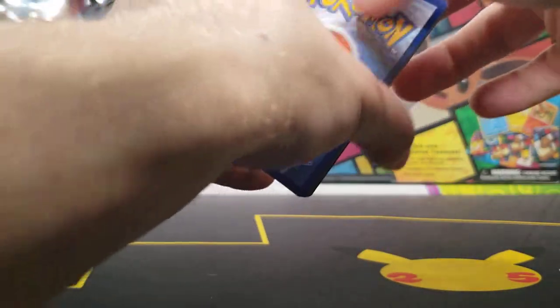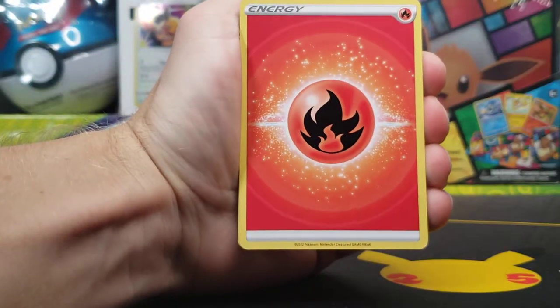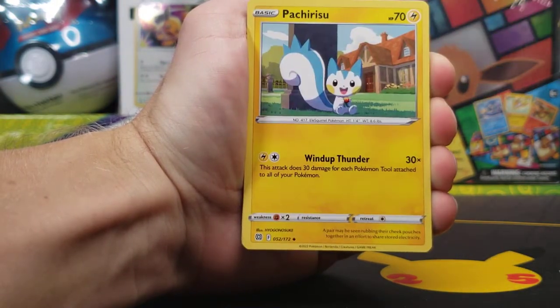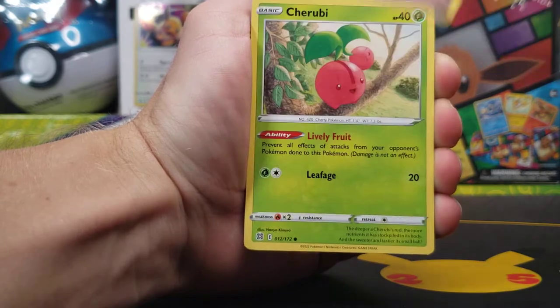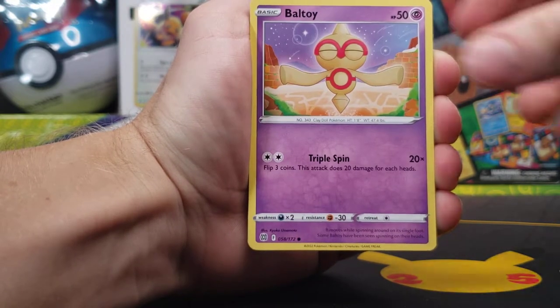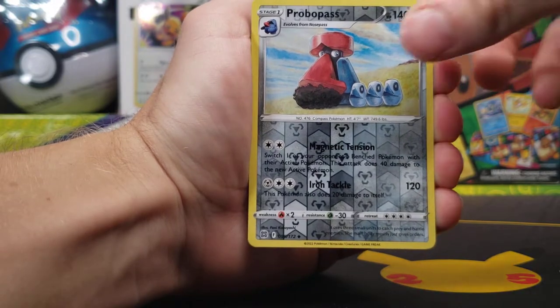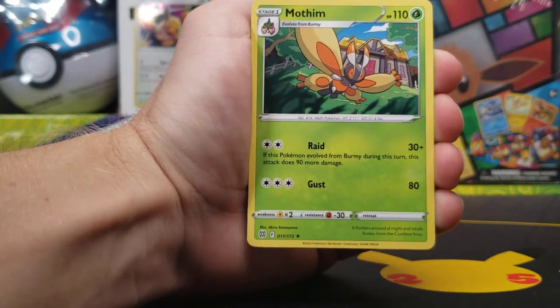Well, after starting off with that Metal Saucer, we haven't gotten anything since. Let's see if Brilliant Stars finally has something for us. We got Clefairy, Cherubi, Baltoy, Sawk, Corphish, Probable Pass Reverse, and Mothim Non-Holo.